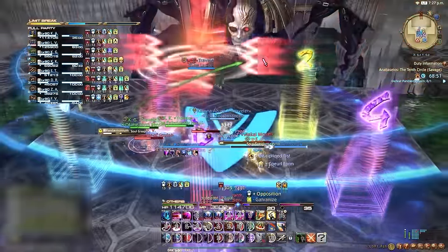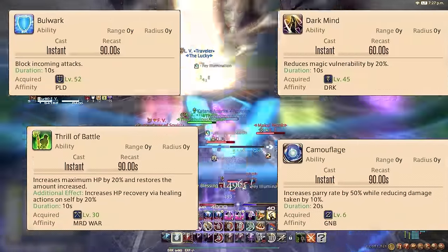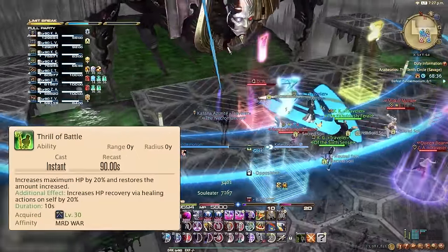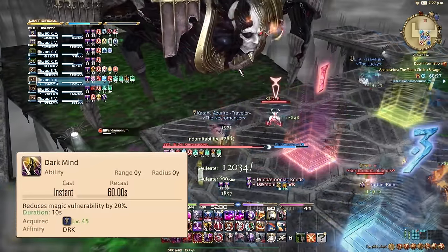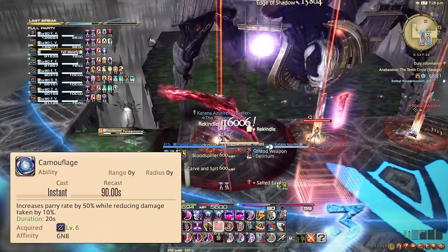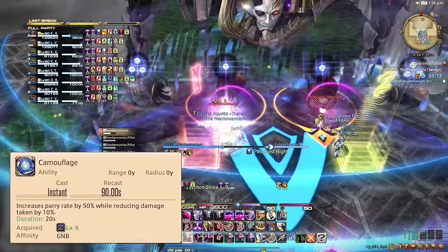Tanks also have unique personal cooldowns. These include Paladin's Bulwark, Warrior's Thrill of Battle, Dark Knight's Dark Mind, and Gunbreaker's Camouflage. Bulwark blocks all incoming damage of every type. Thrill of Battle increases the Warrior's health and healing received by 20% and works for every damage type. Dark Mind only works for magical damage, so if a boss does physical tank busters it's almost useless. Gunbreaker's Camouflage reduces damage taken by 10% and increases parry rate by 50% — parries only work on physical attacks, so on magical attacks the parry rate bonus is useless.